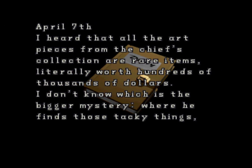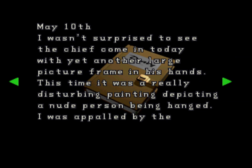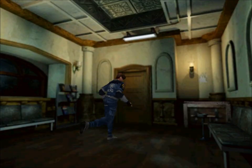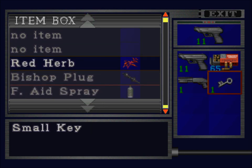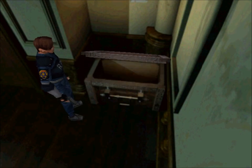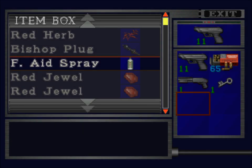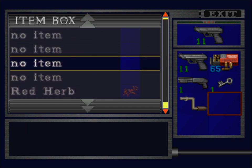Well, I'm glad he didn't — that'd be kind of messed up. Literally worth hundreds of thousands of dollars. Another large picture frame in his hands — it was a really disturbing painting depicting a nude person being hanged. We also dealt with that one too; that's where we got our first red jewel from. So let's put the bishop plug away and the red jewel, because we don't need that either. That'll do for now, though. Oh, I need to get my crank — that's what I need. Do we need anything else? No, we don't.